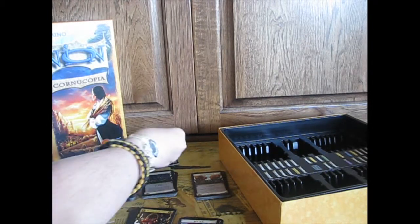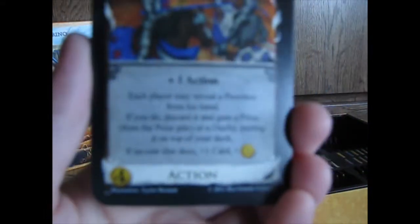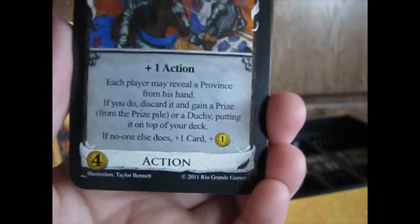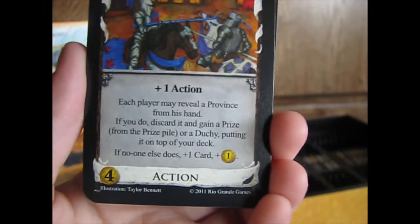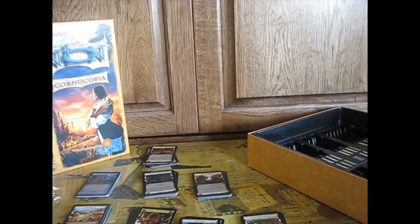Okay, Tournament — still a Cornucopia card. Plus one action. Each player may reveal a Province from their hand; if you do, discard it and gain a prize from the prize pile or a Duchy, putting it on top of your deck. If no one else reveals a Province you get plus one card and plus one coin. What are the prizes? Cornucopia is the bigger and better expansion in my opinion.